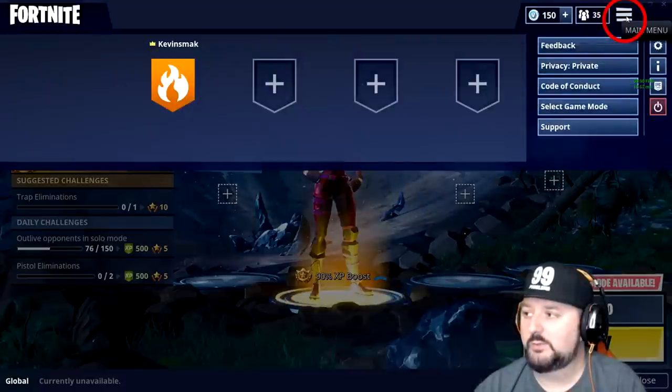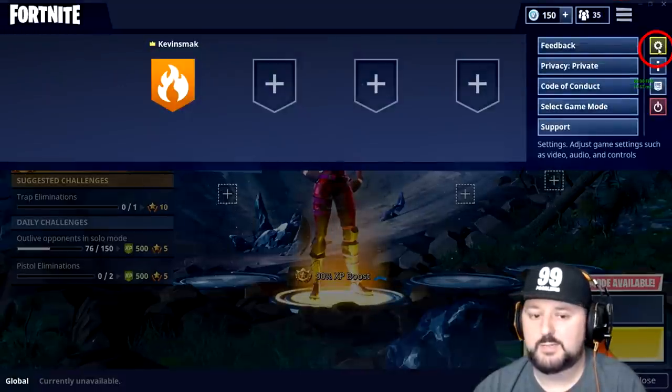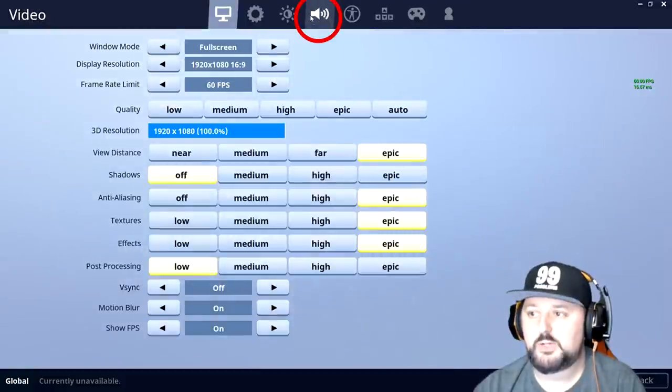So up here, we're going to go to the main menu. We're going to tap on here, go ahead and click on settings, and then choose audio.